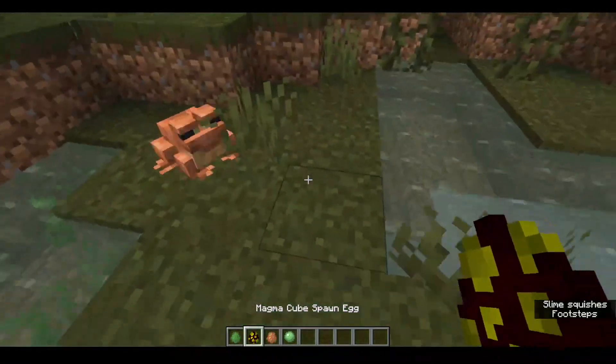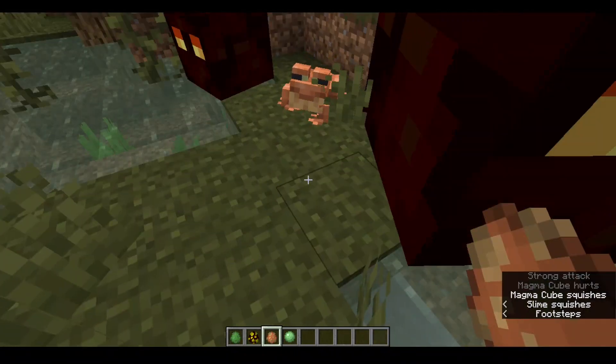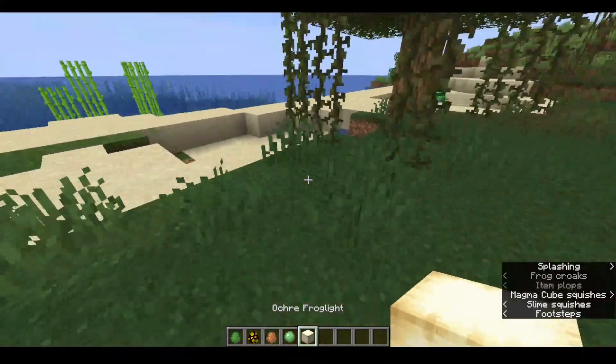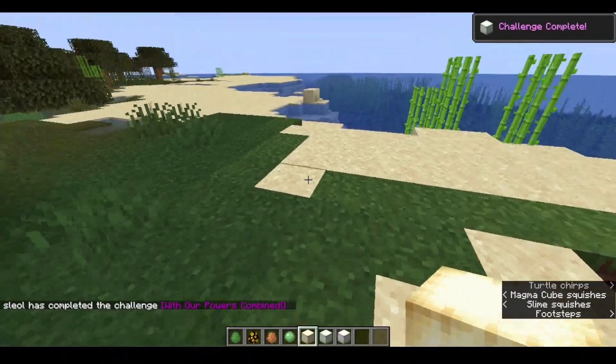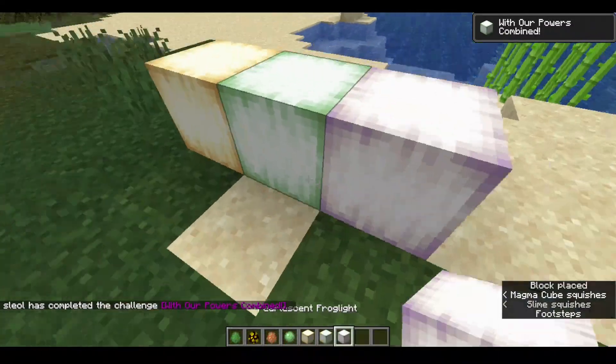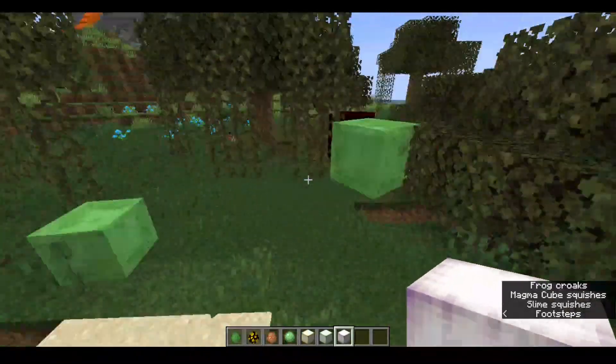Frogs can also eat baby magma cubes. When the frog eats a baby magma cube you'll get a frog light. There are three types of frog lights, and you get a specific one based on what type of frog you use to get the magma cube eaten.